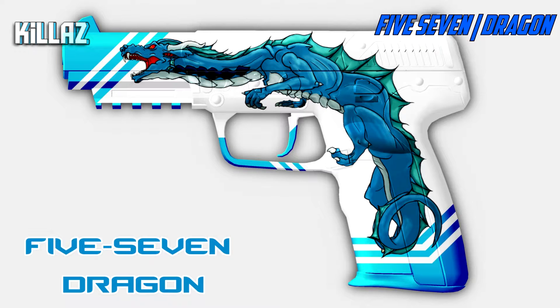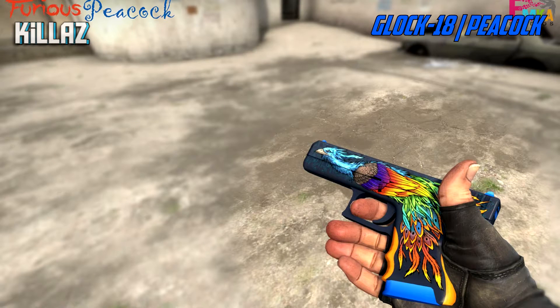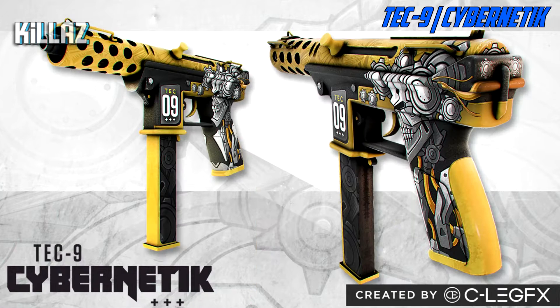Next up we've got the 5-7 Dragon. The blue and white looks really good together and I think it makes the gun pop compared to other 5-7s in the game. After that we've got the Glock 18 Peacock — I call it the Furious Peacock — it looks really unique and most Glocks in the game aren't nice looking or valuable. For our final blue skin we have the Tec-9 Cybernetic, which has a really good look. Tec-9s need better skins and this one is the cleanest I found.